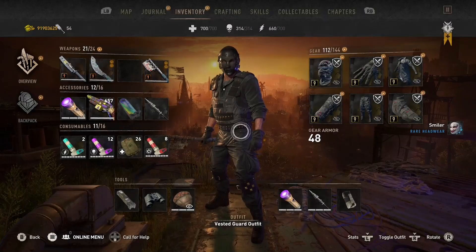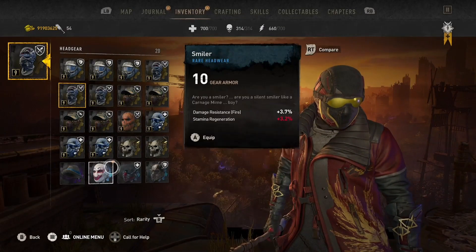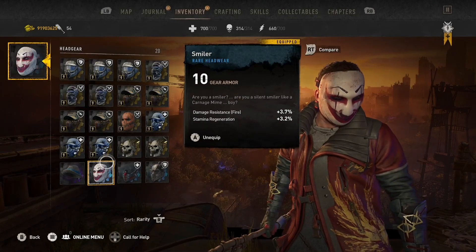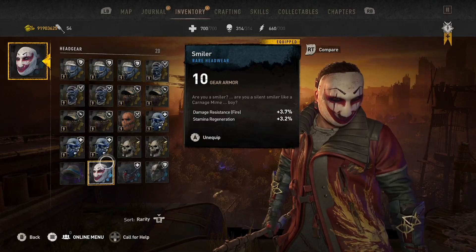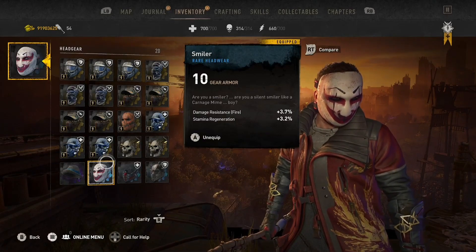All you need to do is complete it to unlock the mask. Once you have the mask, here are the stats of what it looks like. You can see the mask down here — the stats aren't super great, I do like the way that it looks. It's just another thing that we really need transmog fully in the game for it to be really useful, but there's the mask for you guys.